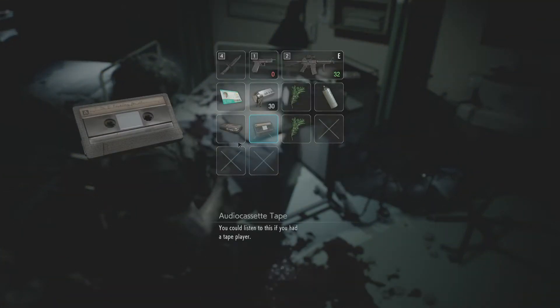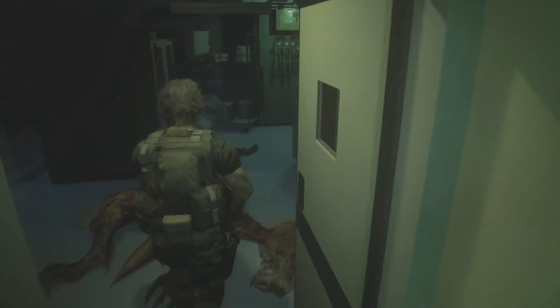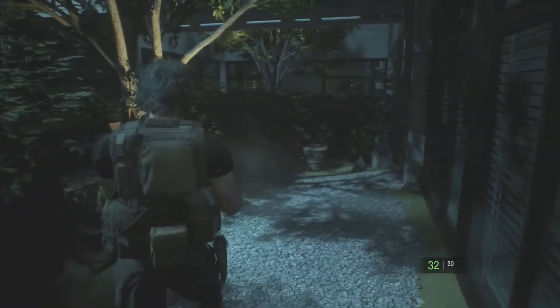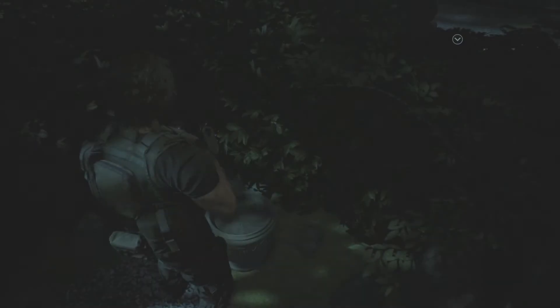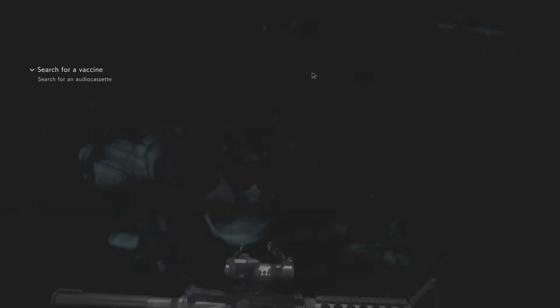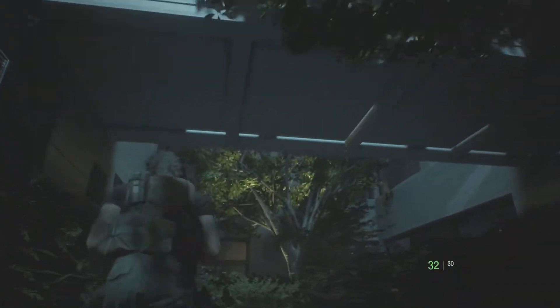I'll take that down to that door now. These lockers won't open - I can't see them. Tactical grip for the assault rifle - that would have been handy. Greatly reduces recoil and every shot has a more stable trajectory. Okay, combine. Trying to figure out how to get up to that part.